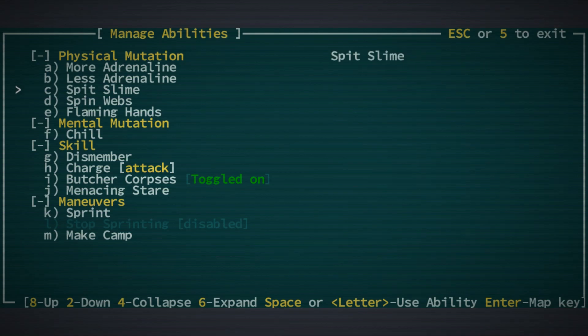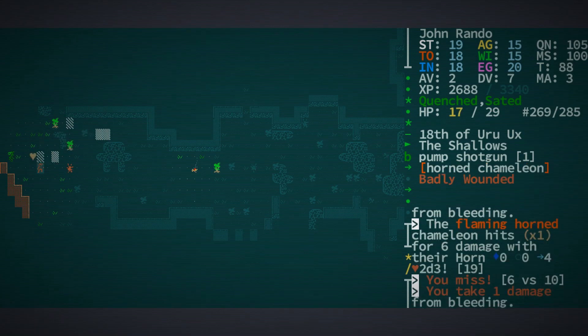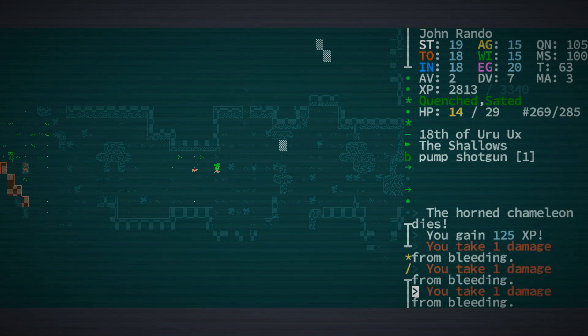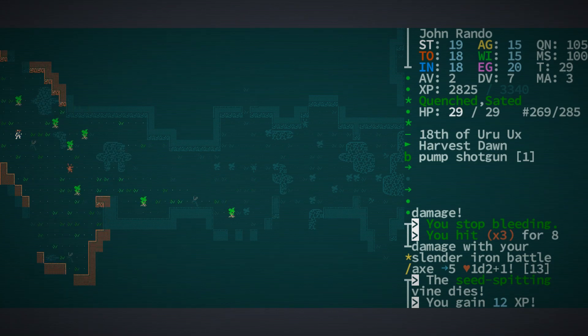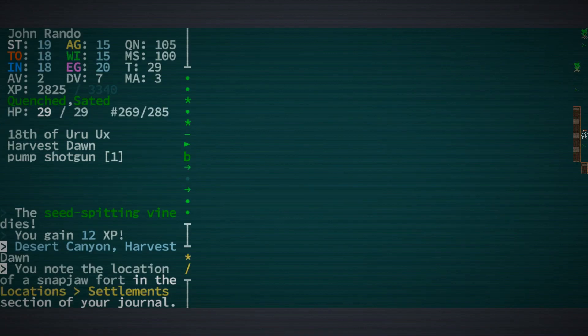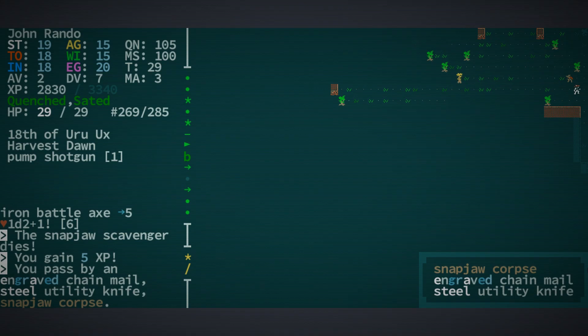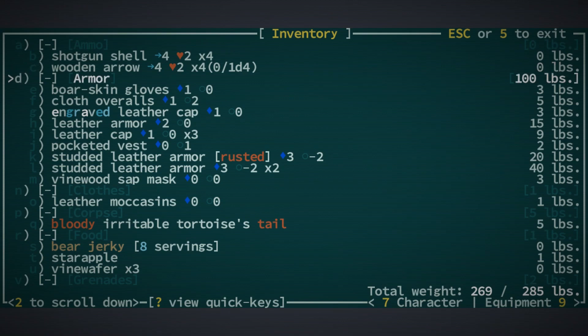We've leveled up a few times and we've got enough clout that we're able to start killing at least some of these things that are giving us grief. Taking a little bit of bleed damage from that chameleon, healing up as the sun rises, so we've got our full hit points. There is just no end to the madness of finding an endless stream of world locations.